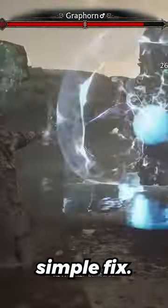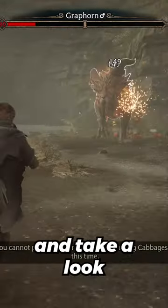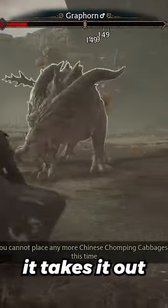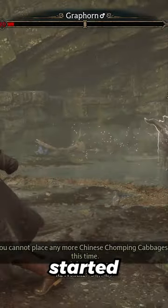Well, lucky for you, there's one simple fix. All you're going to need to do is throw it some Chomping Cabbage, and take a look at how much damage they're doing to this thing — it takes it out in literally 10 seconds. And I wish I did this when I first started this mission,